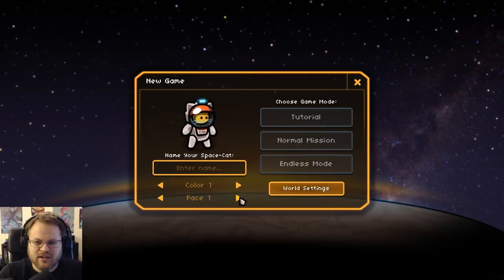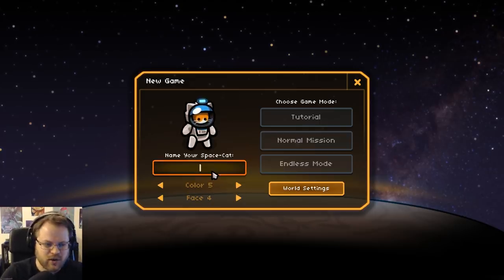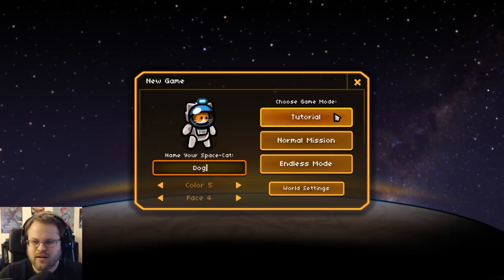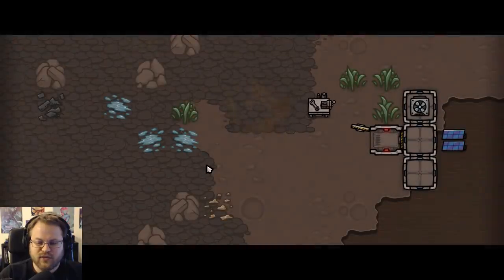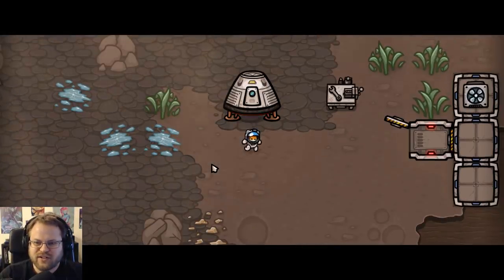Alright, so we're gonna go orange... okay, I could be a calico. Let's do this. And we are going to be Dog, Dog the Cat. Let's do Tutorial Mission just so I know what's up. It's very cute looking. I love the art style.